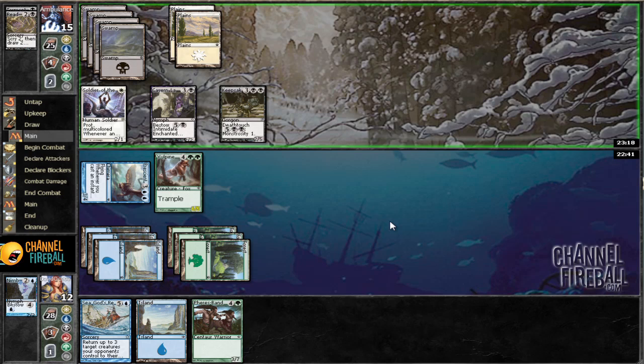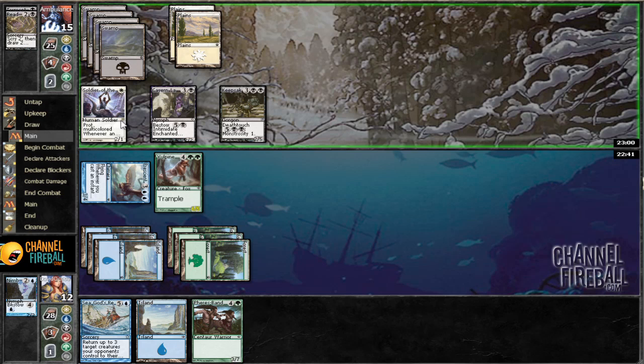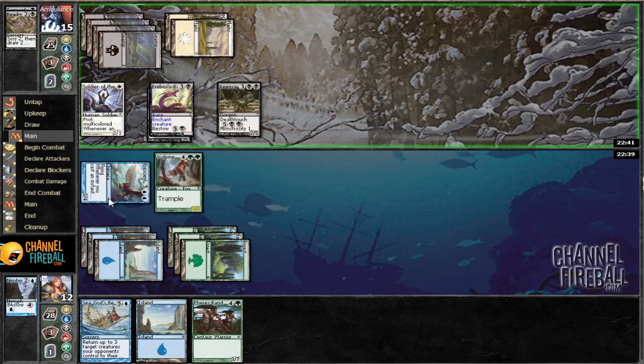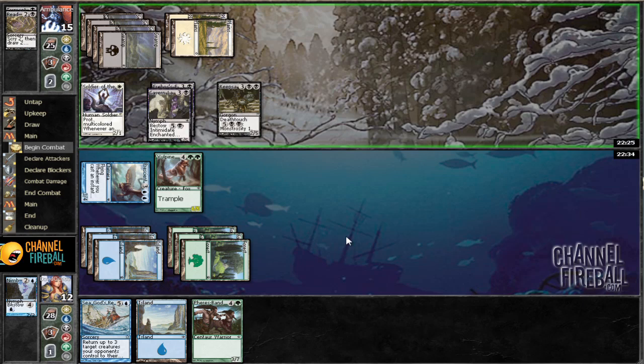He's on six mana, so next turn he'll be able to activate monstrosity on that. We're definitely going to want to play this. I'm pretty sure he's not going to attack this turn — he wants the two-for-one, killing our flyer and then this guy too. I believed he was only going to attack with the Lampad, but he bestowed something onto it — that's sort of nasty and makes things more awkward. He can attack with everything and takes seven. If he has three creatures in hand we're dead. Additionally, playing Sea God's Revenge would fuel his Emissary and he can just bestow the Lampad back, so we're in a bit of a spot.